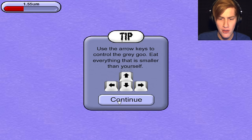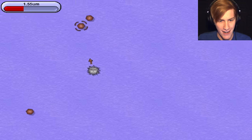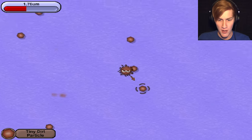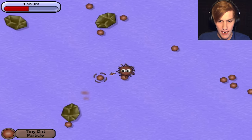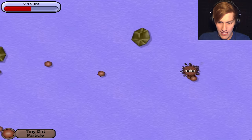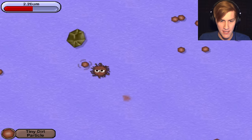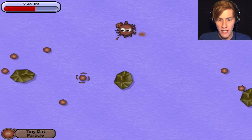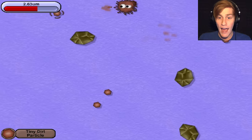I guess we are now the ultimate bathroom cleaner. Use the arrow keys to move. Eat things that are smaller than me. Got it. So I'm this adorable little grey goo right here. I'm going to eat all the little tiny dirt particles. As you can see in the top left side of the screen, you can see that I keep getting a little bit bigger every time I eat something. Right now I'm only like a micrometer big. I don't really know the metric system all too well because I'm an American — imperial system and all that fun stuff.